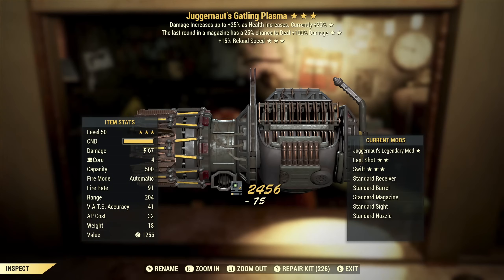Next on the list we've got a Juggernaut's Gatling Plasma with last round and reload speed. To me, last round should be restricted to weapons with low ammo capacity — 500 ammo capacity and it has last round? That is so dumb. Reload speed is actually helpful on something like this; it doesn't have the quickest reload, so that's a decent third star, even though you won't reload it all that often. Juggernaut's is a mid-tier effect, but overall this is not something that I want.